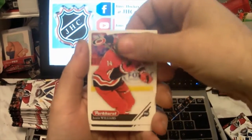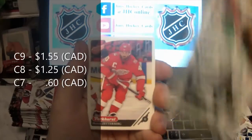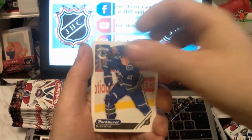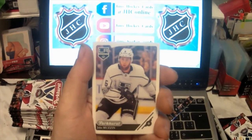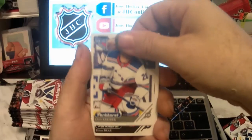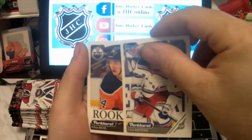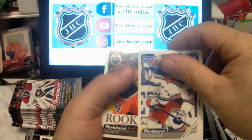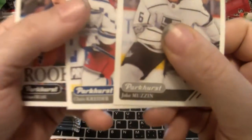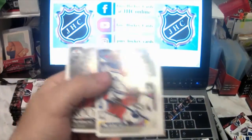Justin Williams, Alexander Radulov, Henrik Zetterberg, Bo Horvat, Jake Muzzin, Chris Kreider — hold on, this one's a different color. Chris Kreider is more of a silver, so we'll put that over here.